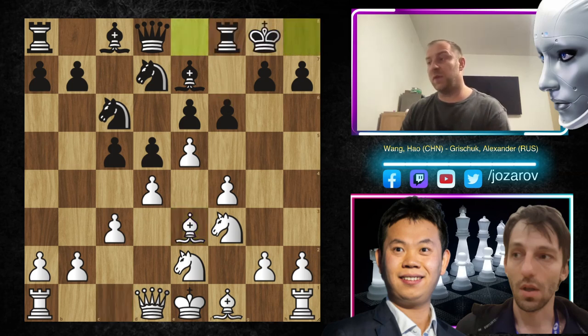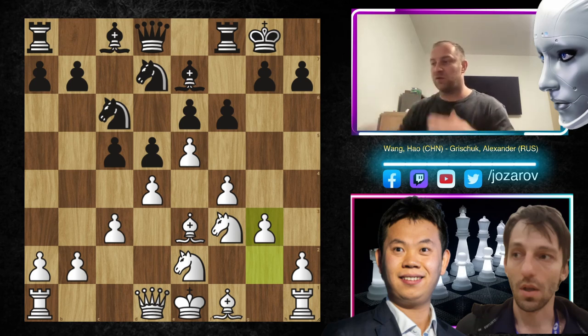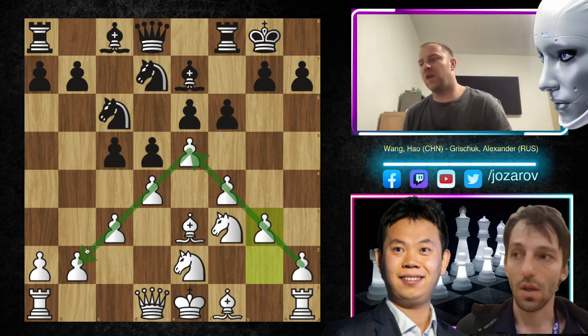In the continuation, castling was played by Grischuk, and we have g3 by Wang Hao. Look at this pawn structure — it's really like a pyramid, all of the pawns on dark squares keeping the center protected. Of course, you have some development problems from white's perspective, but also from black's, because it's simply a closed game. When these types of positions happen, you should search for pawn breakers.